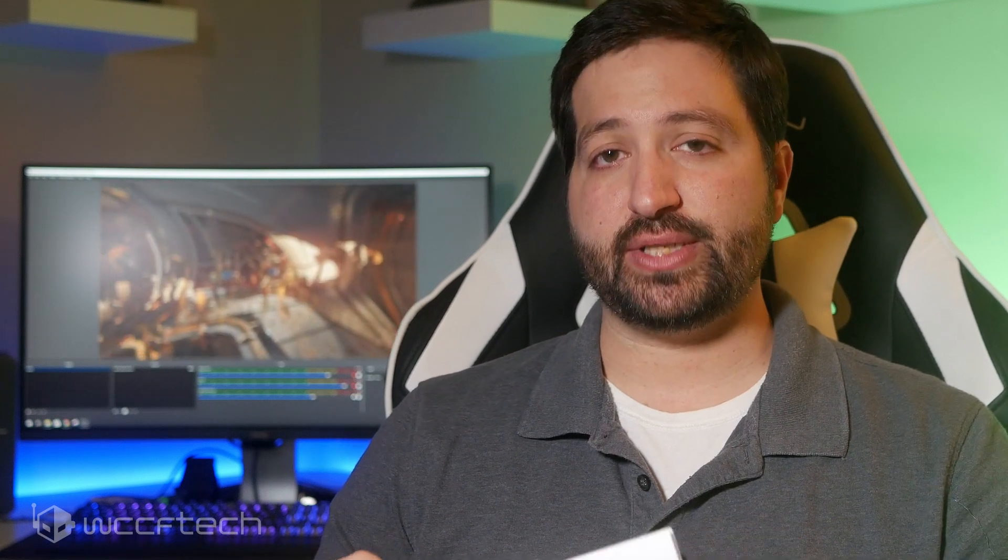Starting with the baseline scores — all cards run with Ray Tracing enabled at 1440p — the RTX 2060 gets 17.9 FPS, the 2070 at 22.54, the 2080 at 28.15 FPS, and the 2080 Ti at a staggering 37.41 FPS. I know those numbers seem super low, but when new demanding benchmarks launch — remember when Time Spy and Fire Strike first came out — they absolutely hammered the cards available at the time. This is the first iteration of this benchmark, so that's just where things stand.